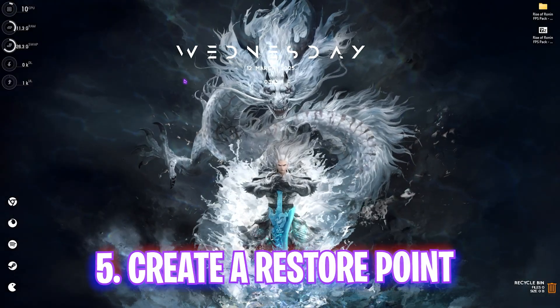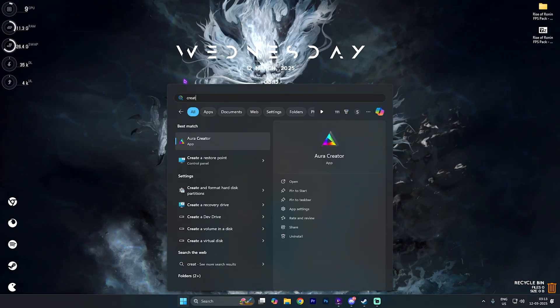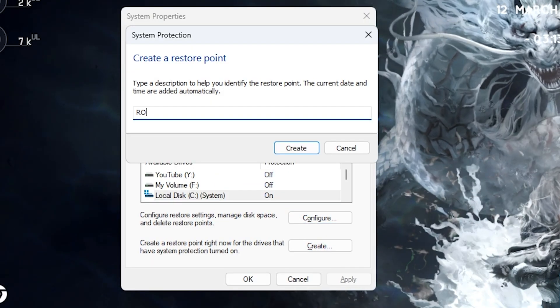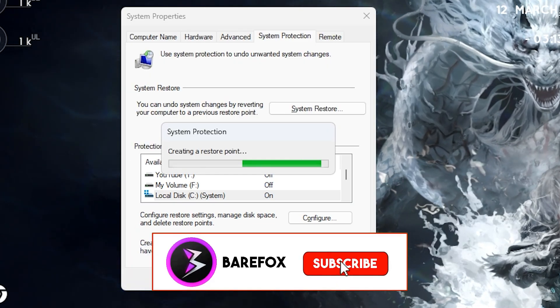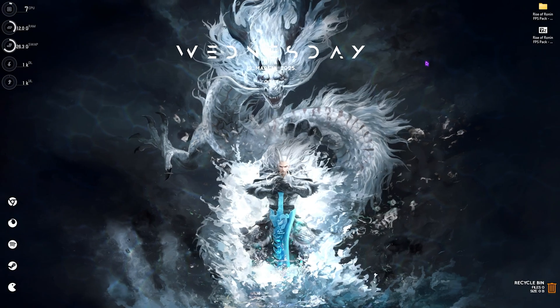The next step is creating a restore point. Search for 'Create a restore point,' scroll down, select Local Disk C, click Create, and name it something memorable. I highly recommend not skipping this step — it lets you restore all your settings back to normal without any data loss. Click Close when done.